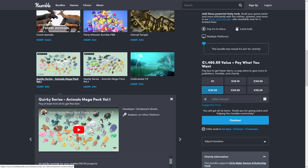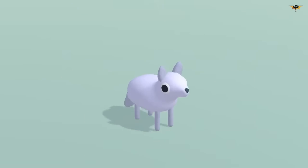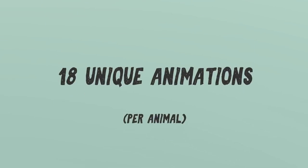Then we have two packs with cute animals, featuring a very cute art style and also including animations. Both packs have 90 animals, so this one would be great if you're making some kind of zoo tycoon game.